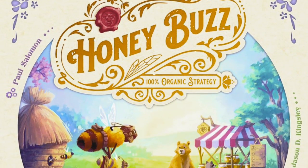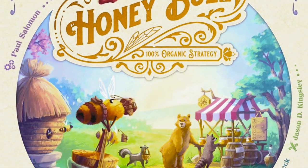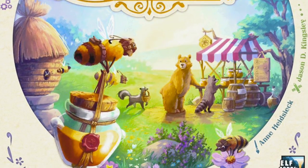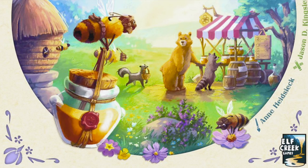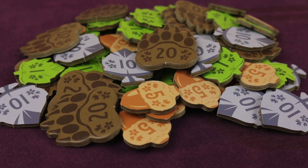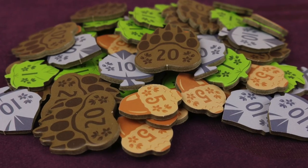Honey Buzz is an accessible strategic worker bee placement game for one to four players where you're one of the queen bees, accountants, trusted to manage your own hive and worker bees. You'll be trying to make the most money and be appointed the head of the new economic empire.